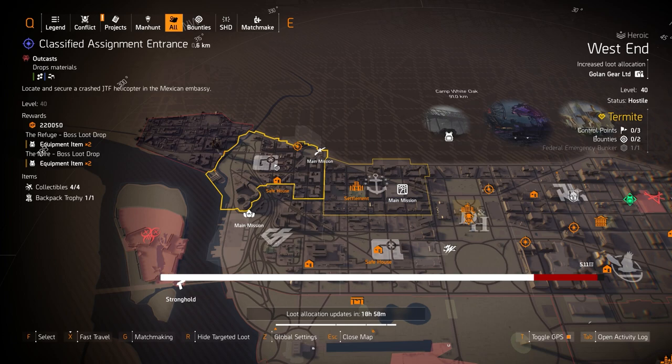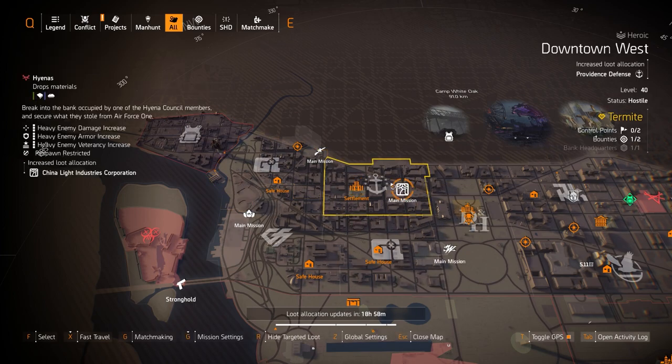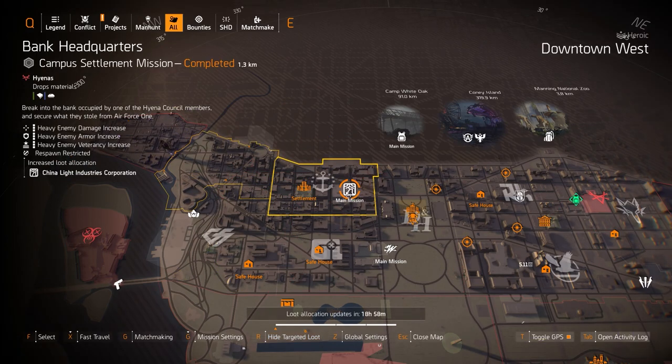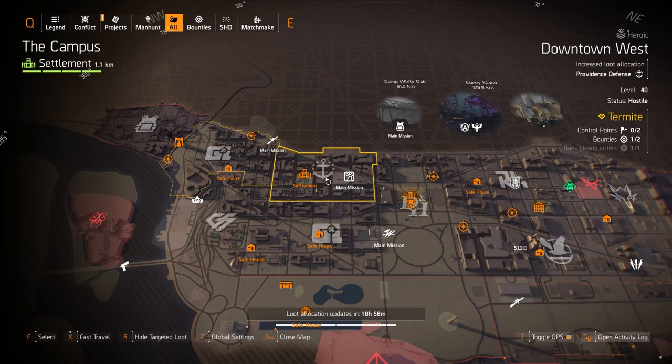Let's start with the highlights for the west side. We've got GoLong Gear at West End — that's great with one piece for a four-piece Eclipse Protocol build with Imperial Dynasty or the Vile Mask. I have a build on that. And then Providence Defense at Downtown West — you've got a few control points and manhunts to farm. You can get The Sacrifice with Perfect Glass Cannon.